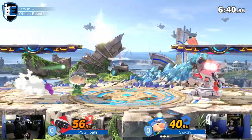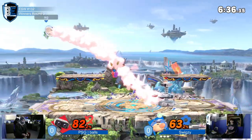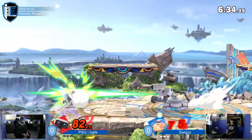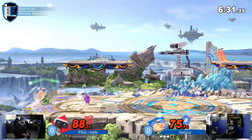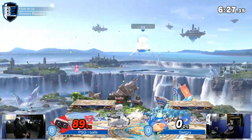Small Battlefield is not doing Olimar any favors. But neither is Rob not getting these Pikmin off of him. The side B will do it — it's also a great tool for getting Pikmin off of you. The Gyro came out and traded with the purple Pikmin. But the back air connects, and he takes Swigzy's first stock.